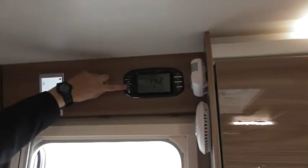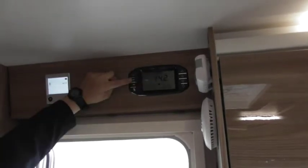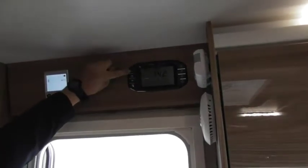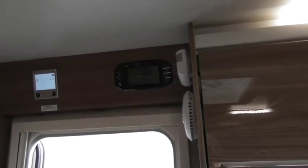Water pump. Main light master switch. Dimmable light master switch to the ones above the lockers and above your bed. And then only light — you need to switch them on, but they are individually switched around the van.